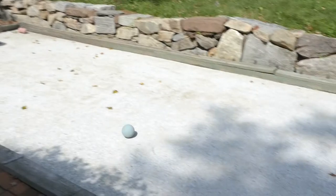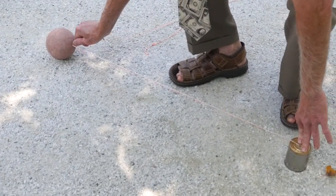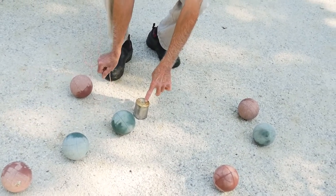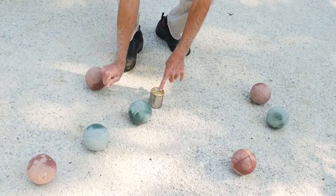We do have a measuring device that can be used. It's placed over top of the pallino and you can use it to see which ball is closer. You measure to the front face of the bocce balls.